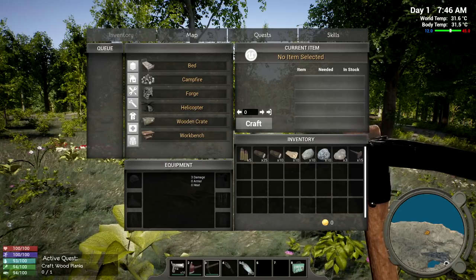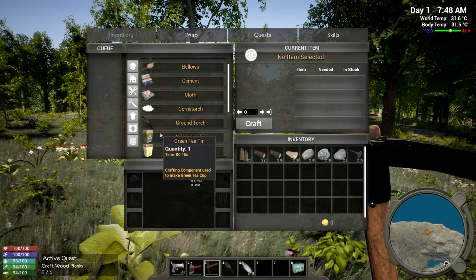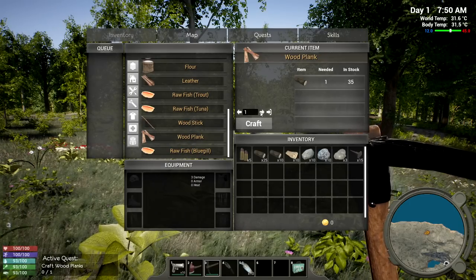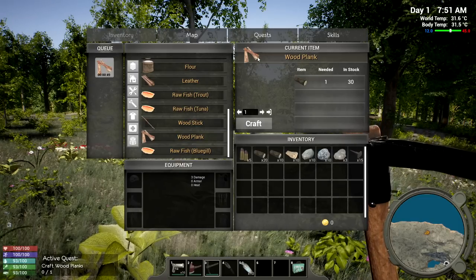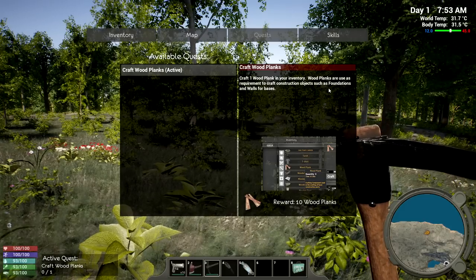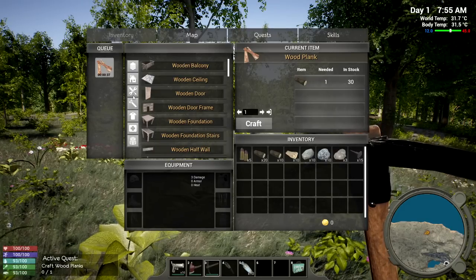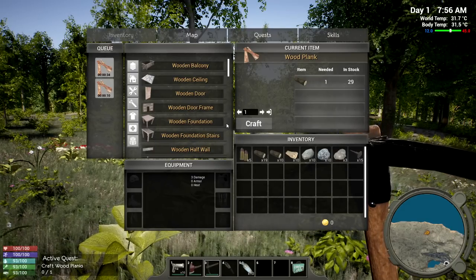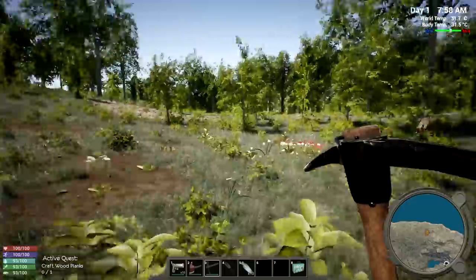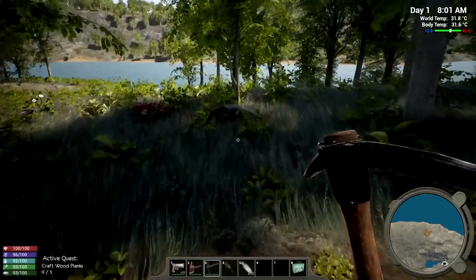Wood planks - they want five of them. The reward is ten wood planks. I can craft one at a time for 10 seconds, or batch them all together in one shot. Alright, that's done. I notice flowers are not pickable - looks like some poppies here. And there are more rocks around, which I remember being important. I'm really excited about this game coming back.